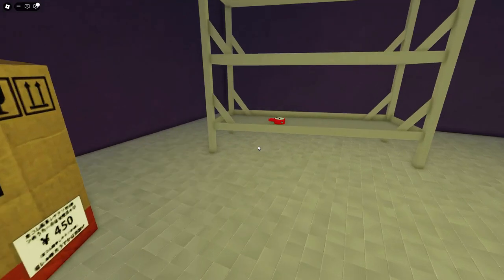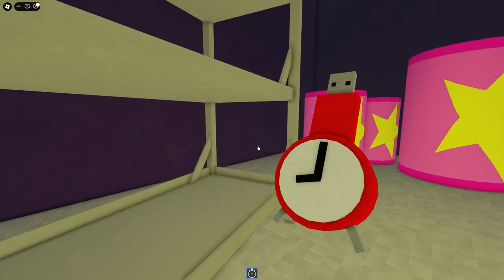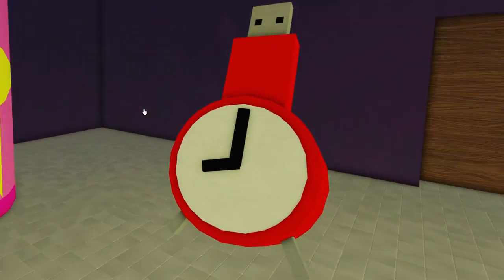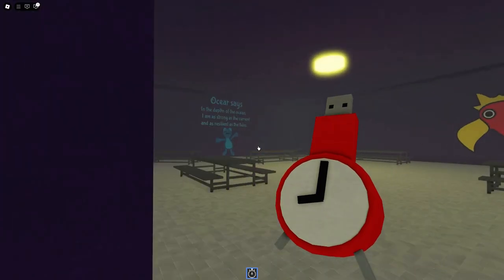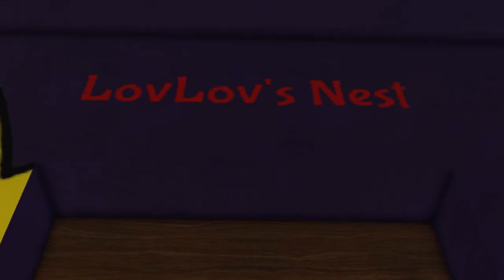Okay, all right. What on earth — why? Why is it — what is this? What is happening? All right, let's do the activity. Open doors — Lov Lov's nest!